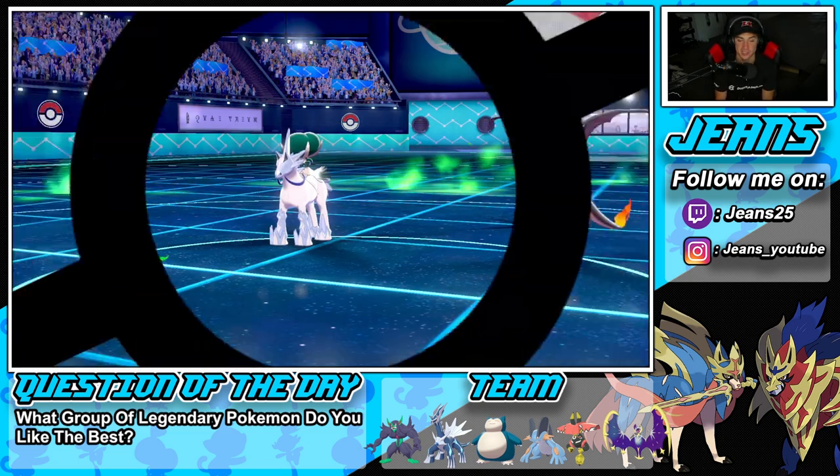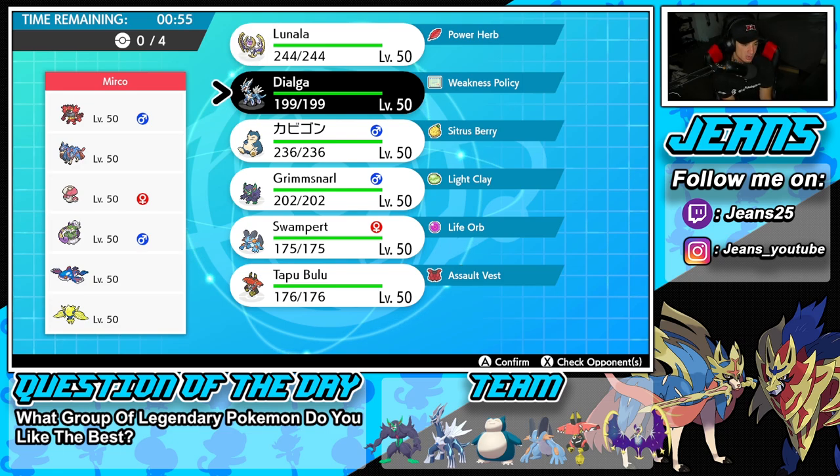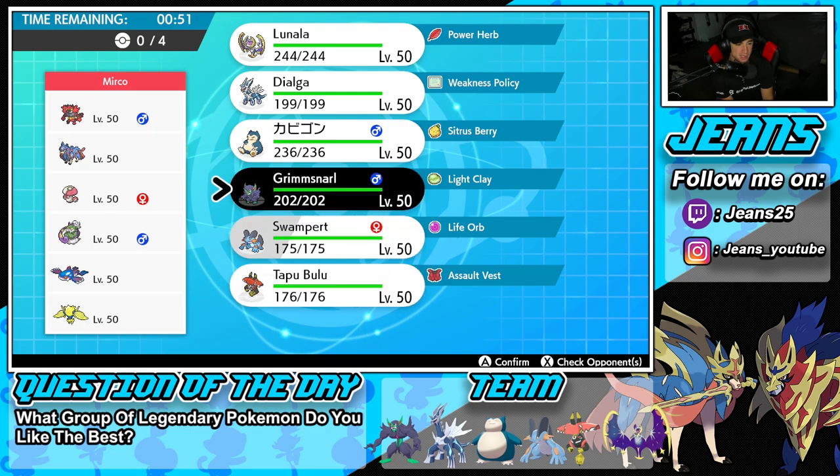That last battle came down to the wire. The Light Screen helped eat up that Heat Wave, and luckily that guy had berries — Babiri Berry or Cheri Berry. Without those perfect berries those Pokemon would've been KO'd instantly. We're hopping into our third and final battle against a heavy meta squad. I think he'll lead Tornadus alongside Kyogre. I'm leaning towards Dialga to soak up a shot and pop Trick Room, with Bulu in the back.